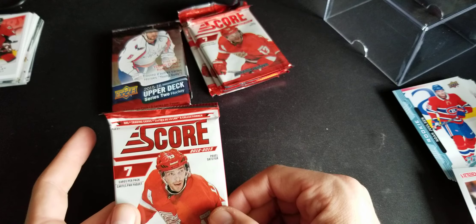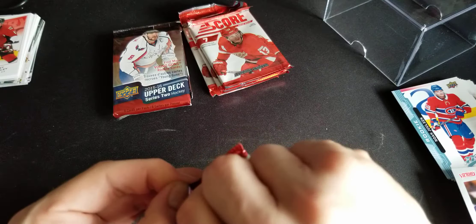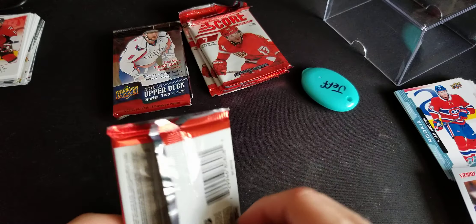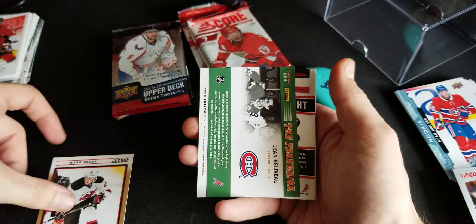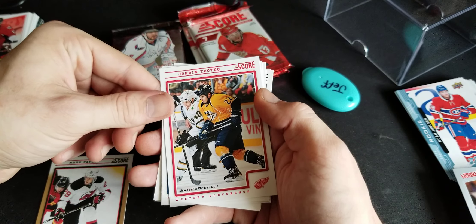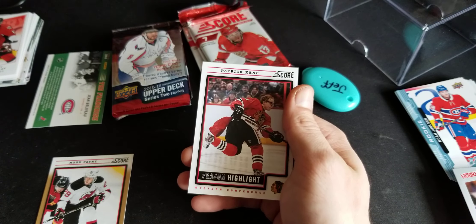And the 12-13 Score pack - little Pavel on the cover. We got Mark Fain the franchise, John Belvo, right on, season highlights. Jordan Tutu, David Jones, Miikka Kiprusoff, Teddy Purcell, and a season highlight of Patty Kane in a Superman outfit.